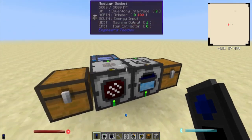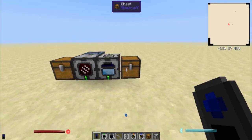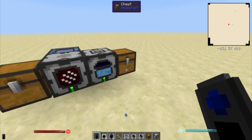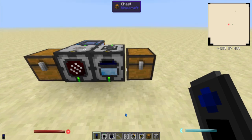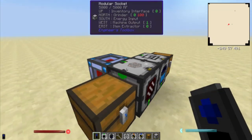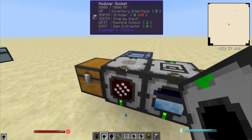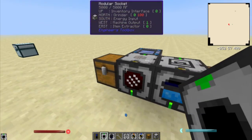We'll get into more advanced things later. There's way too much stuff to go through to get it all out in one video, so I will do another video on just the machines in the next episode. This is just a quick briefing tutorial basically. It doubles your ores — cool. This is just a basic quick rundown of Engineer's Toolbox and what it does.